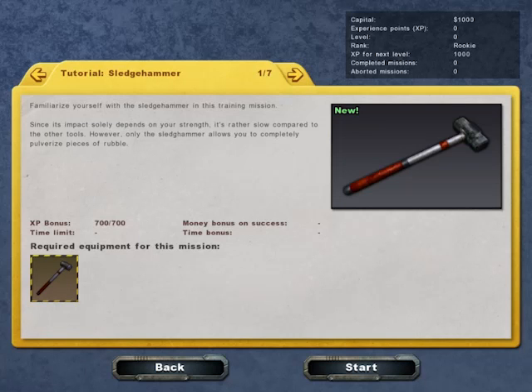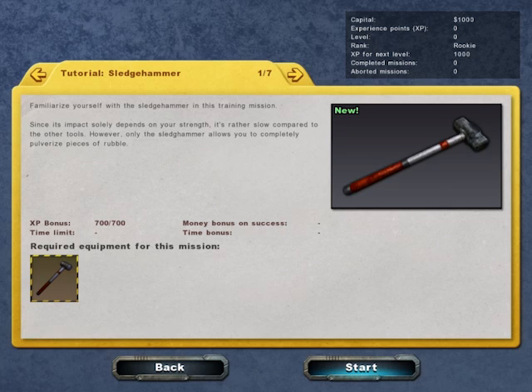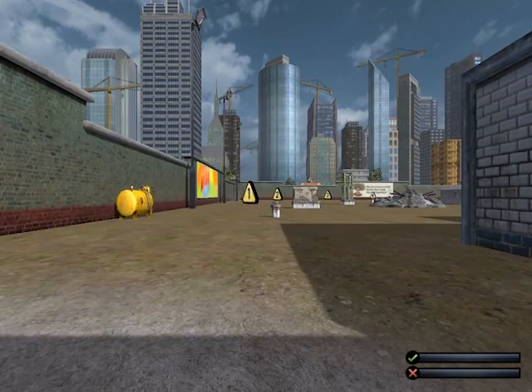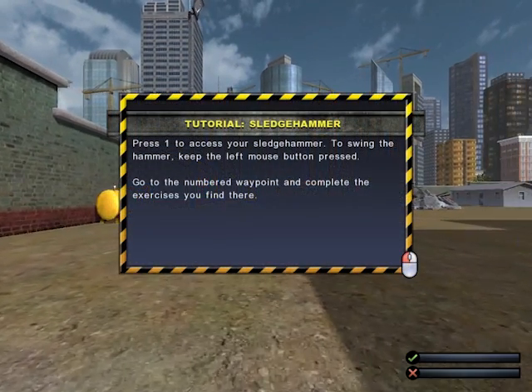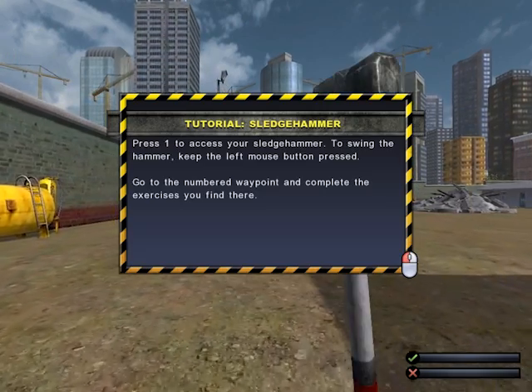Alright, so they give you a sledgehammer and they teach you how to use it. So we'll learn how to use all the things. First off, we're going to learn how to sledgehammer. This may be useful in a zombie apocalypse, or it may not be. I can't recall how well a sledgehammer would work against human flesh. Press 1 to access your sledgehammer. To swing the hammer, keep the left mouse button pressed. Go to your numbered waypoint and complete the exercises you find there.